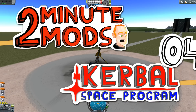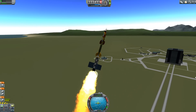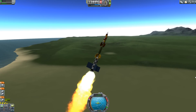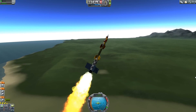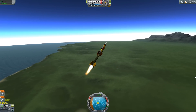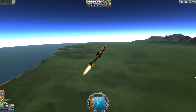Hello and welcome to Two Minute Mods with me TinyPirate. Today we're talking about Sounding Rockets, a mod by the inestimable RoverDude, who's pretty famous for building a lot of very interesting mods. Sounding Rockets allows you to build very small rockets — the kind NASA and other space agencies use to launch payloads just into space without any intention of getting them into orbit. It's great for very small science experiments and for payloads that need to be delivered to a very precise location.